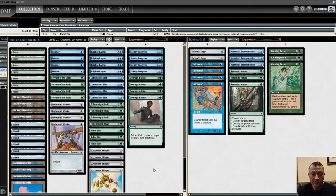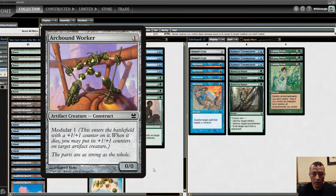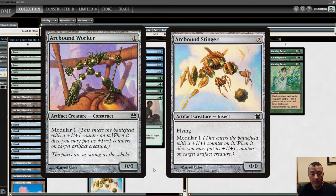Your creatures: Servant of the Scale enters with a +1/+1 counter on it, and after you proliferate it up a bunch, when it dies you can transfer all those +1/+1 counters to a creature you control. Arcbound Worker and Arcbound Stinger are modular creatures, so they enter with a +1/+1 counter. You're going to proliferate those up into being big monsters, and they can transfer counters back and forth to each other when they die.